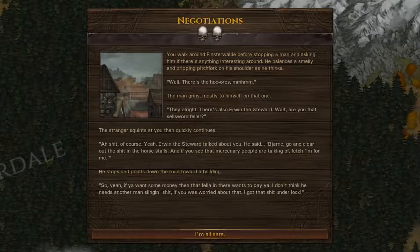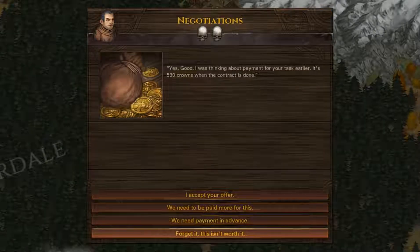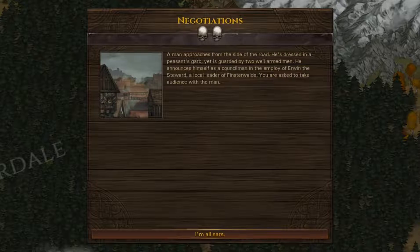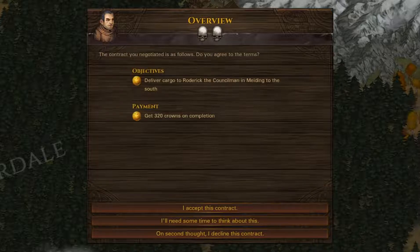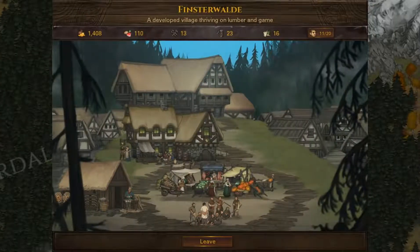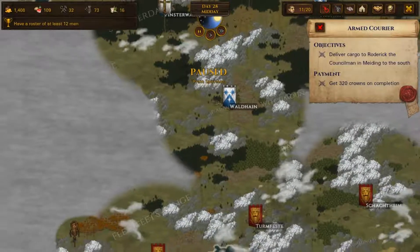Another contract appears: a man on the side of the road dressed in peasant's garb but guarded by two well-armed men. He needs us to take a certain package to Rudrik the Councilman residing in a settlement to the south. He was undoubtedly gathering some ill-intended eyes, but the pay is good. We accept the contract — cargo to the south, not a bad amount of cash. We didn't like being paid so little on the last one, so this is better.